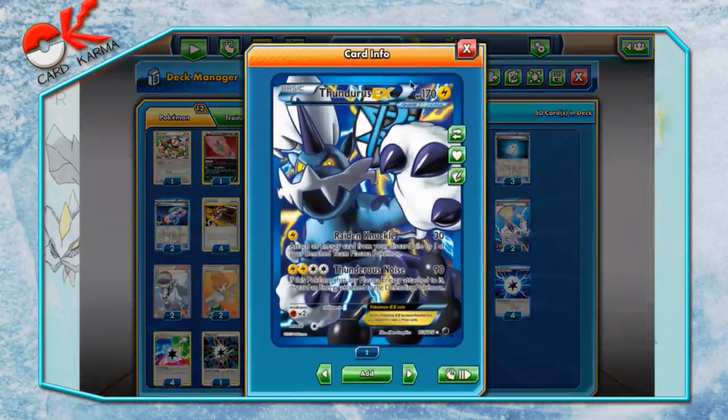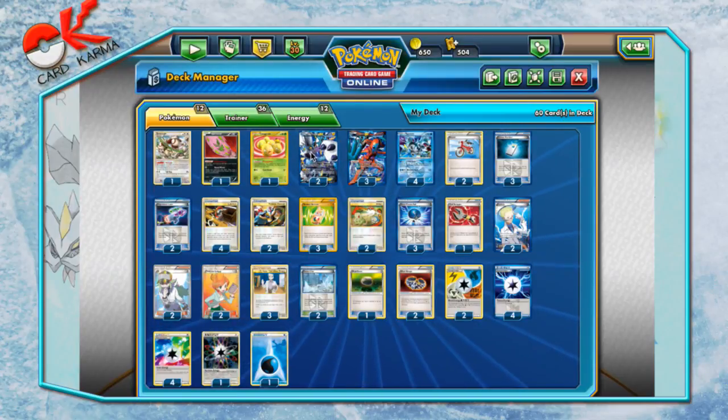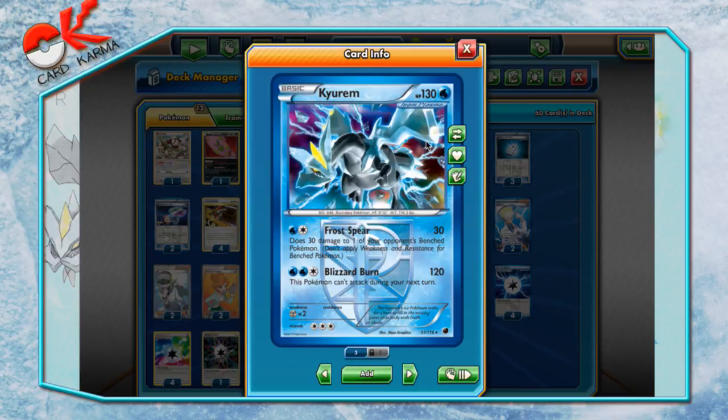Two copies of Thunderous because you don't rely on that strategy — it's more of a backup. Then you run four copies of Kyurem — he's your primary attacker. 130 HP is really nice because it doesn't get sniped or beat up easily by some of the more common strategies. For example, Genesect without a G Booster can only do 100 to him. He's a Water type, which beats Landorus and fire types, and he's weak to Steel, which is not a very prominent type.